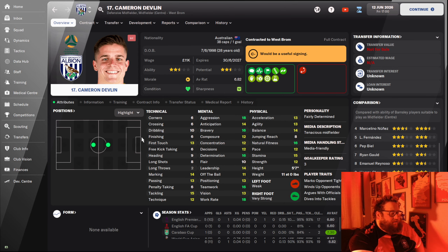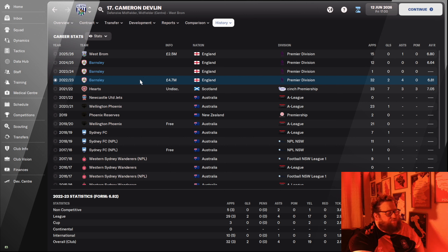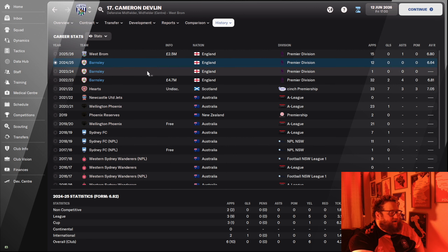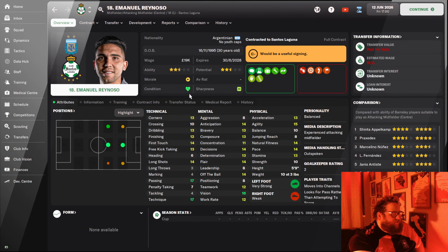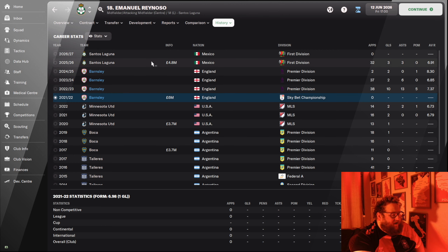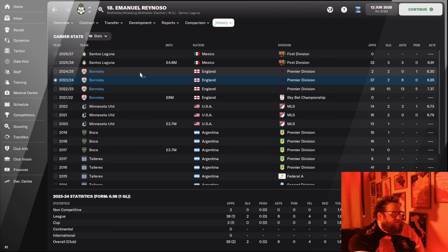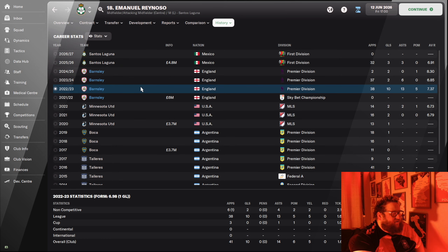Cameron Devlin looked on paper to be a tremendous bit of business when I paid 4.7 for him. He performed fairly admirably in that first Premier League season, but the league quickly passed him by — he just wasn't performing, wasn't getting game time. So I decided to take a small loss on Cameron Devlin and sent him to West Brom where he's performing admirably. Rian had an absolute belting first season for me, arguably the best player that year. I picked him up for 6 million, sold him back to Mexico for a small loss after a few years, but he gave me his best season and certainly helped me survive that first year.